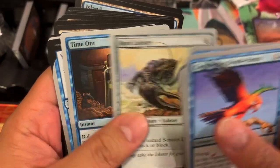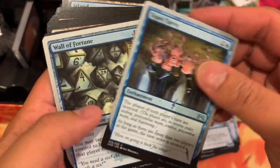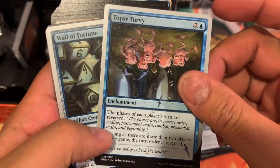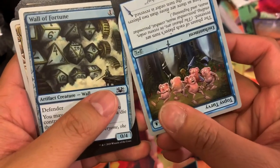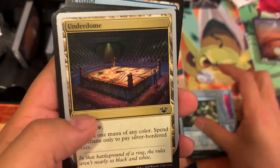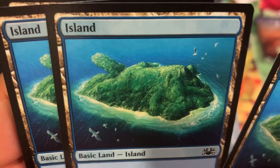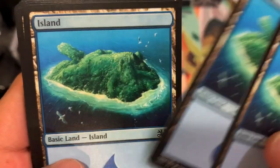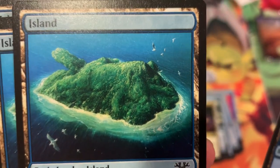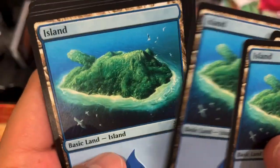Merman, Rings the Bell, Rock Lobster, Time Out. We got an upside-down card — was that on purpose? Oh, it is on purpose: Topsy Turvy. Playing mind games on me. Underdome and the Islands. Look at that — there's a shape there, guys. What is that? Can you guys tell me what that shape is? Tell me in the comments — do you see a picture there? Do you see something there?